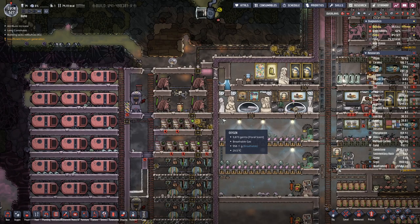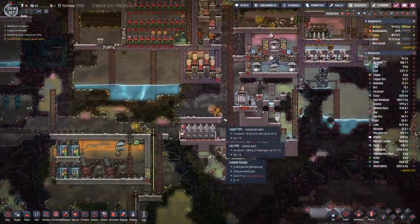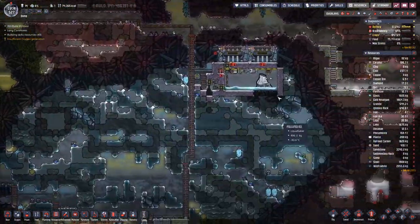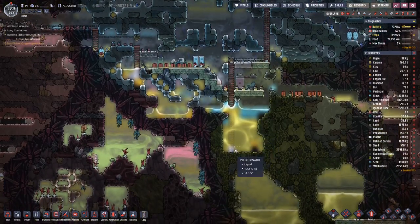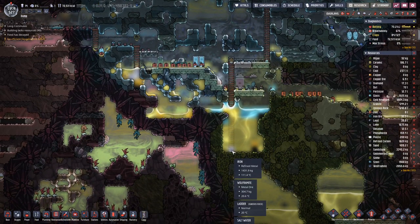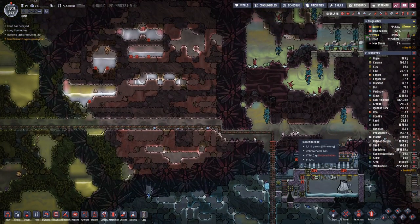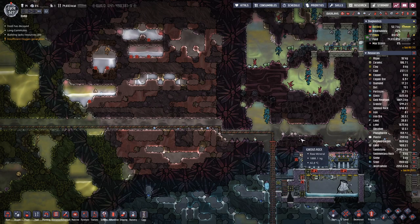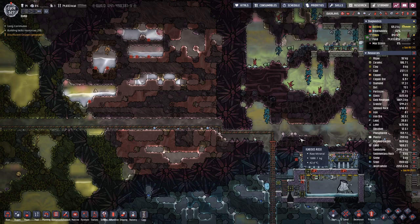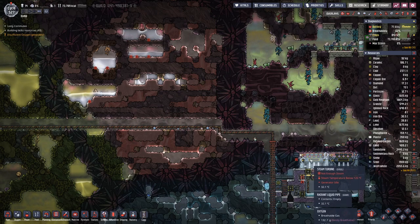We take sandstone because we are running out of sandstone. I think that's it for this episode. I finally saw our iron volcano produce a bit of iron, and on the refined metal front we should be sorted for now. So join me next time for another episode of Oxygen Not Included. Goodbye.